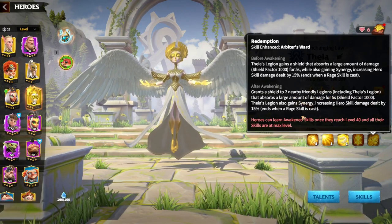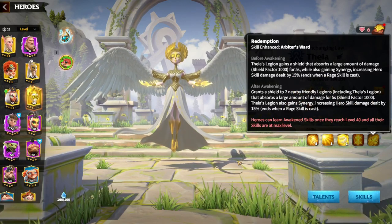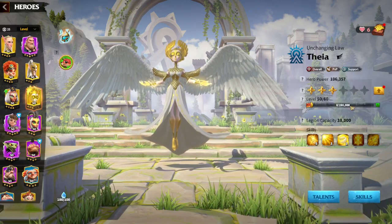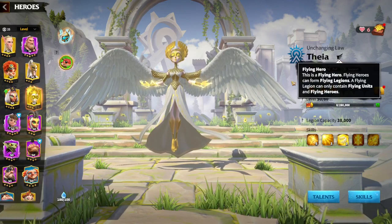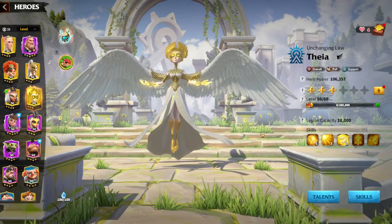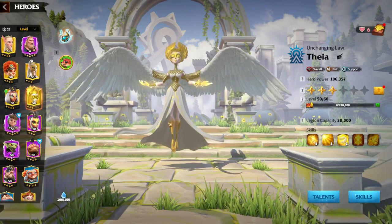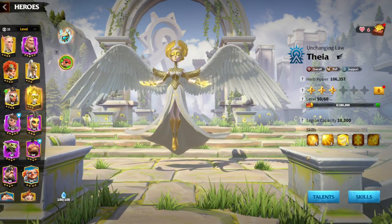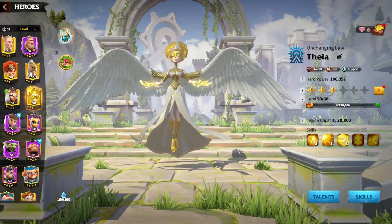When awakened, she grants almost 1000 shield factor to two nearby legions, totaling 2000 shield factor shared across two allied legions. Since she is a flyer, it will be amazing to pair her with another flying squad. Regarding her skill set overall, it is all about buffing yourself, debuffing the enemy, and having shields around while fighting with legions.